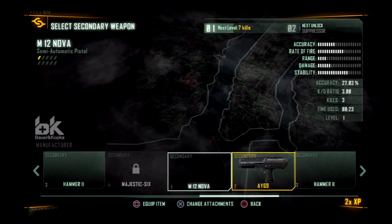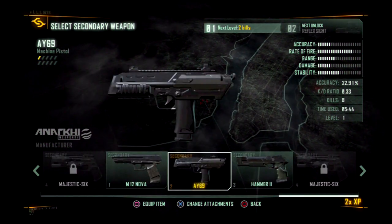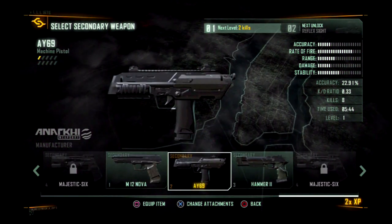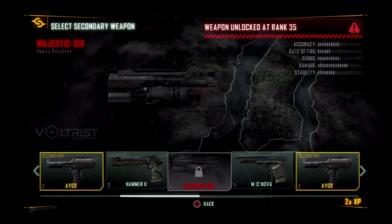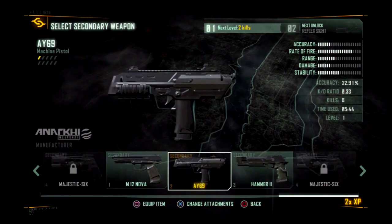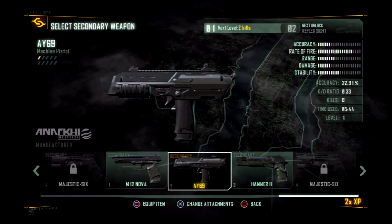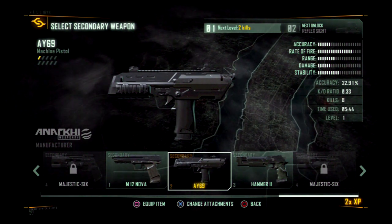Now I've got a choice of three at the moment. I could go with the Hammer 2, which is single fire — most people go with that one. The Majestic 6 — you can use that in the main game so you get a heads up on what it's like to use. The damage for that is not good, but it just carries on firing, so if you're on target it's a good gun.